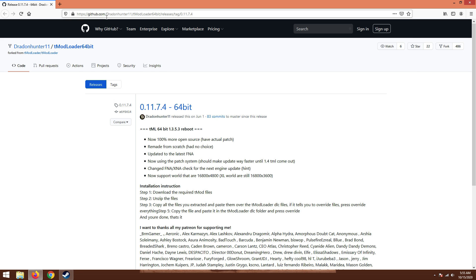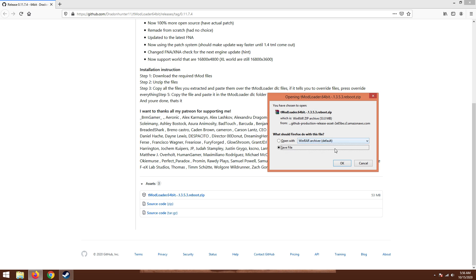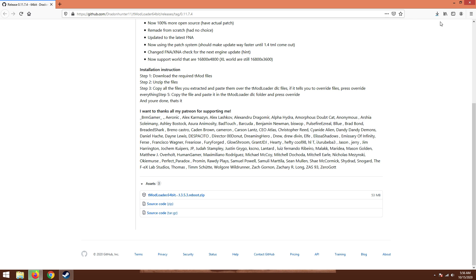You're going to go to this website - I'll put a link in the description. You want version 1.0.11.7.4. There is a 7.5 and a 7.7, but as far as I know those are only for the 32-bit version. You're going to scroll all the way to the bottom, click on it, and save it to your downloads folder.